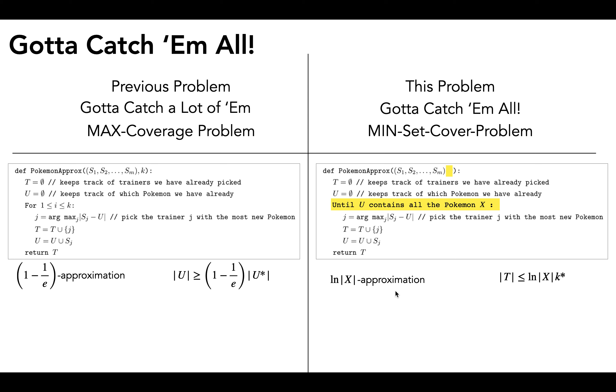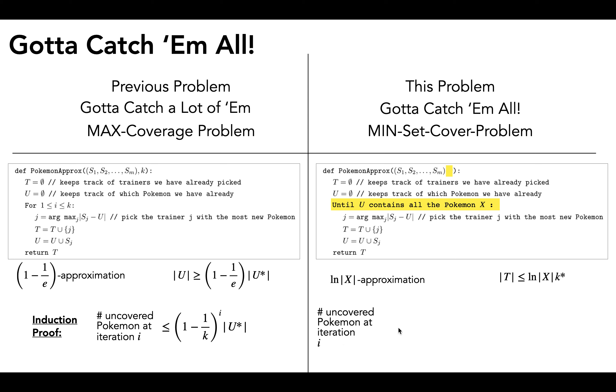From the previous problem, in part two, we did a big induction proof which showed that the number of uncovered pokemon at iteration i is ≤ (1 - 1/k)^i times the size of the optimal set of pokemon we could have covered. We can do a very similar induction proof for this problem and get that the number of uncovered pokemon at iteration i is ≤ (1 - 1/k*)^i times |x|, the size of all the pokemon.